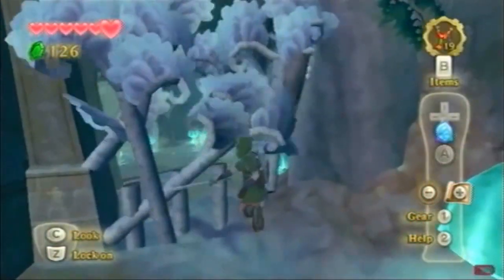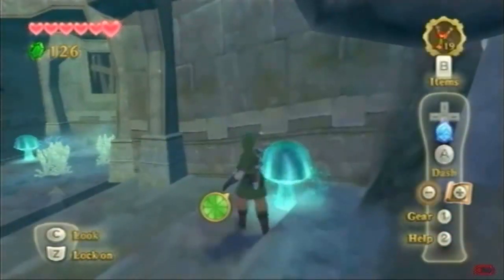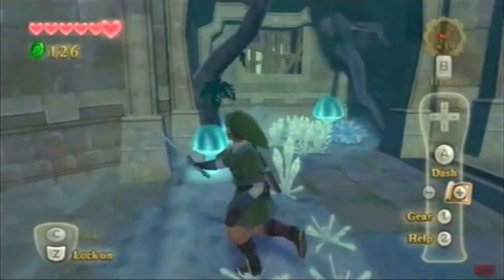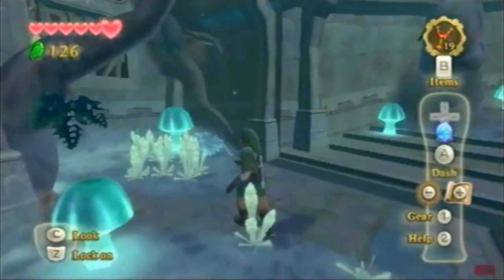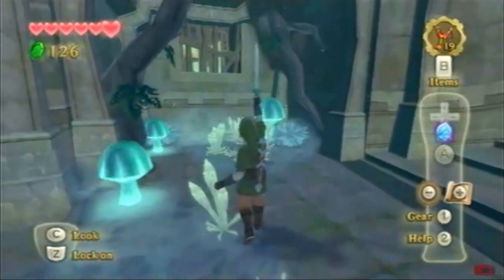Just chop this down. Cool. Mushroom slice. That enemy can go die in a hole. Okay, I guess I haven't gone that way yet. I'm kind of losing my sense of direction here. I can climb up this — no I cannot. Can I break that with a scour strike?